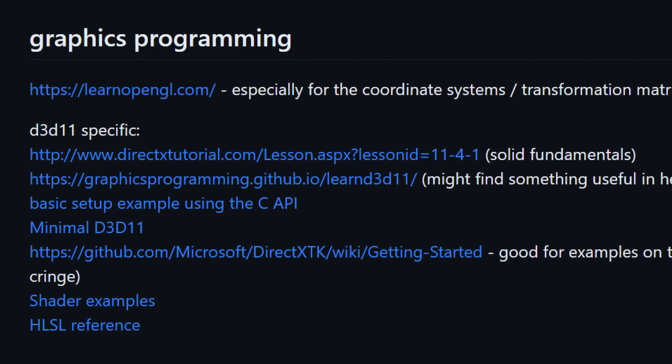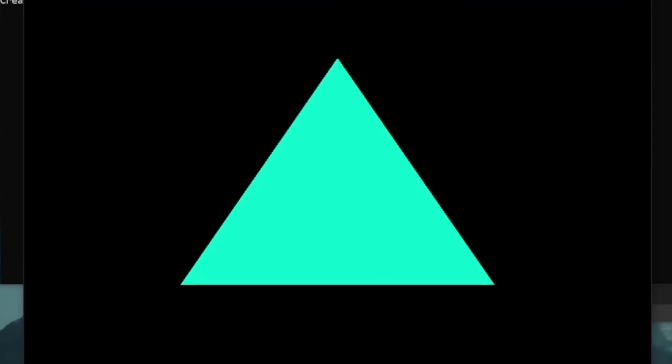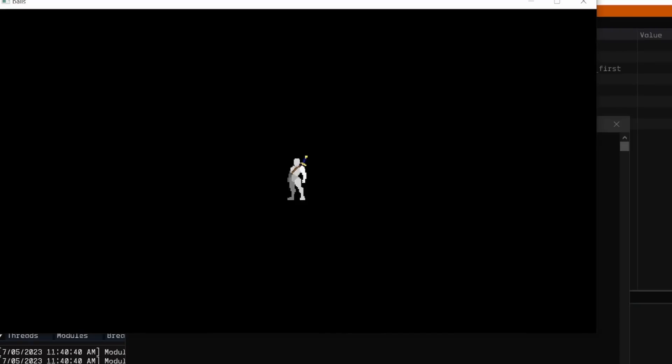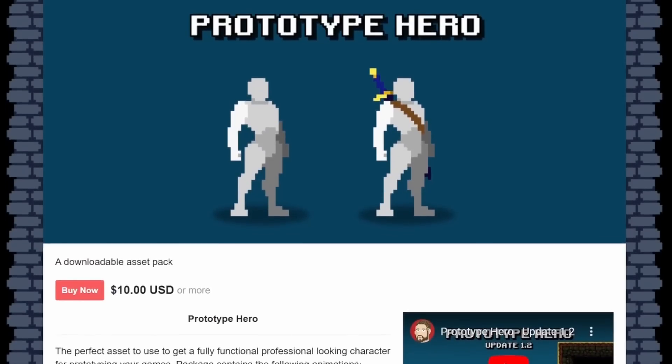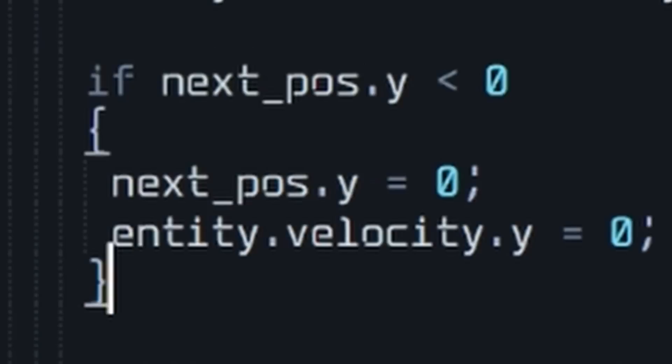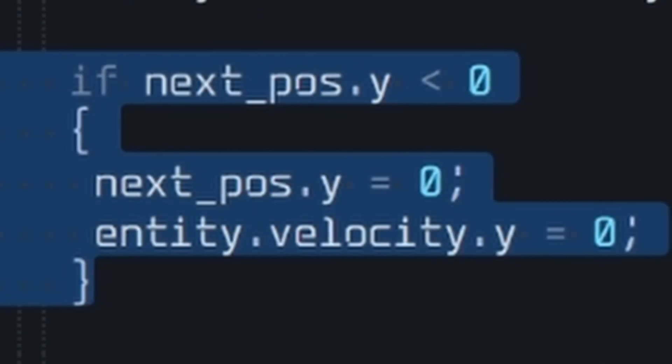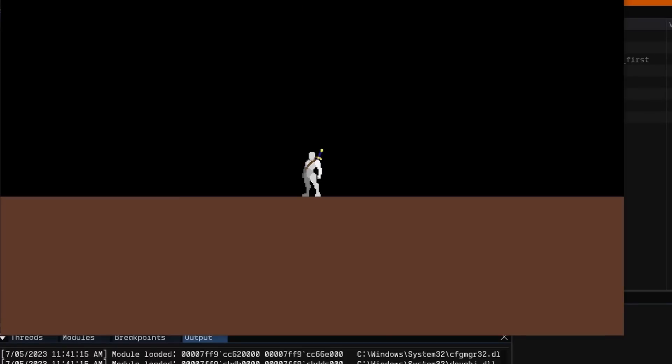If you want to learn it yourself, check the resources in the description. Highly recommend. Everybody say hello to HelloTriangle. Now, we just slap two of those bad boys together and we've got ourselves a quad. Use that to sample into a texture, and we've got ourselves a little dude. Each prototype asset's really coming in clutch here. Next up, we just drop him into the world with this formula and my patented, extremely sophisticated high-tech collision resolution algorithm. And that right there is physics.